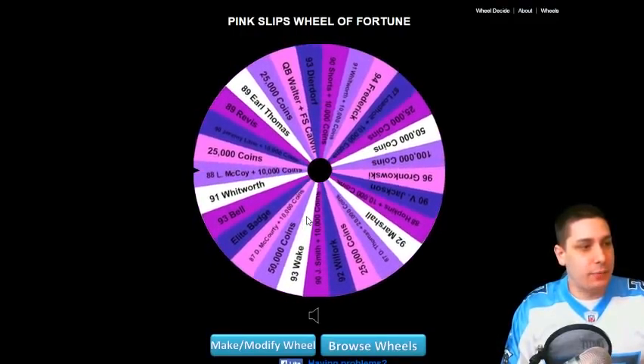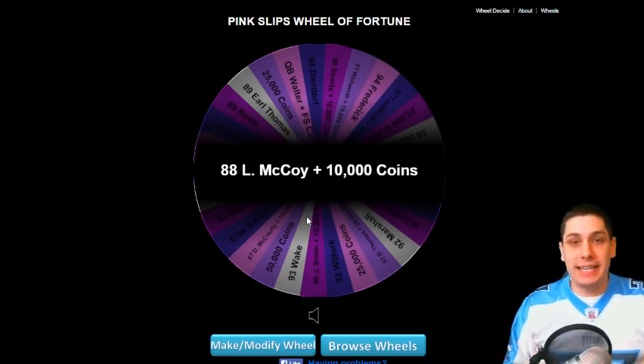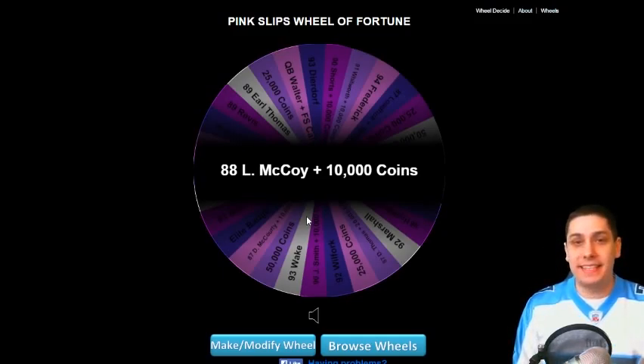Here we go guys, and we're going to be playing for 88 LeSean McCoy plus 10,000 coins. It's actually the signature LeSean McCoy as well, because I did have an extra signature badge and I was able to do that. So there we go — signature LeSean McCoy — and we're going to be playing for that this afternoon. Good luck to him before we get started. Hopefully I have better luck in this one. I'm going to try and walk out with a W.